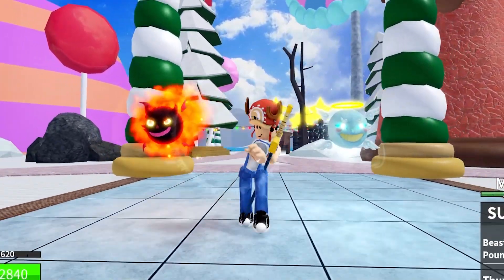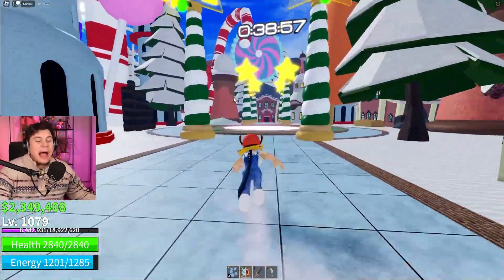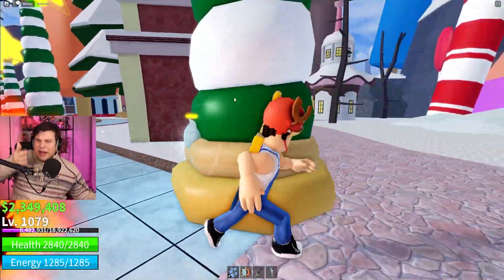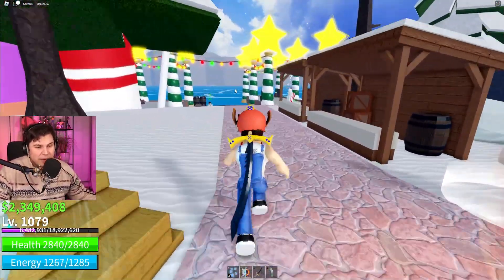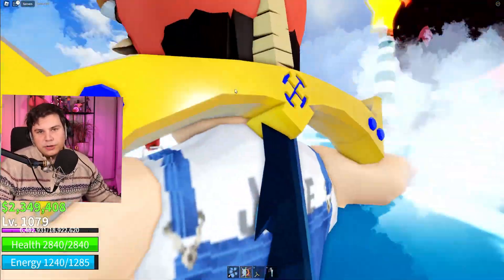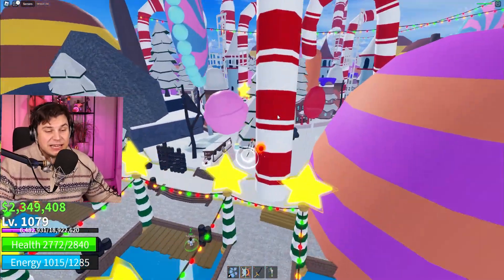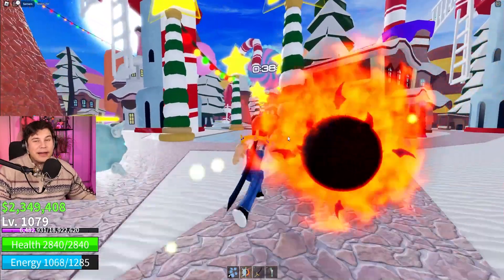In the latest update they added all kinds of stuff to collect, and today I'm going to be showing you how to get every single one of these things, including the fastest ways to get candy. For those that don't know, they added a Christmas island to every single sea - so whichever sea you're in, there's going to be an island where you can get all kinds of christmasy stuff.